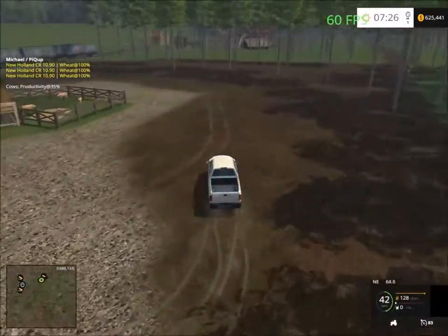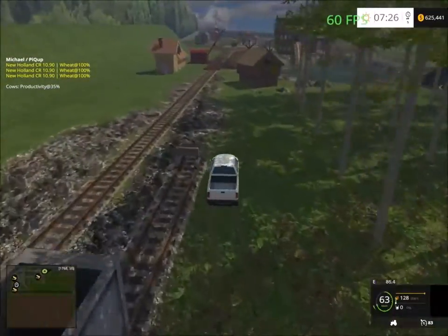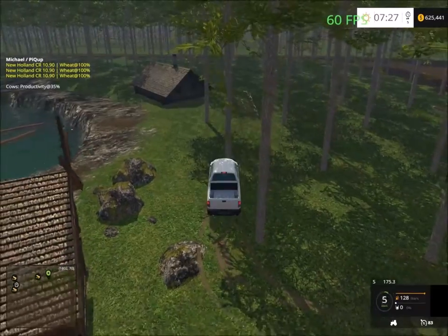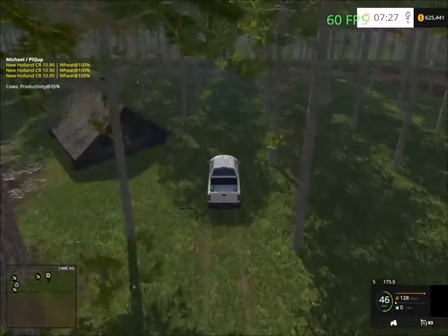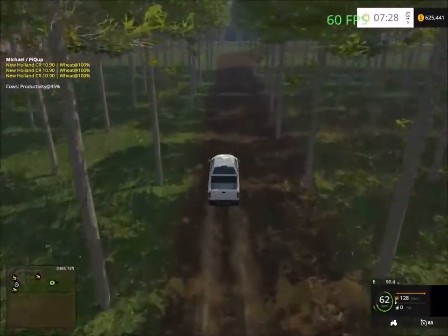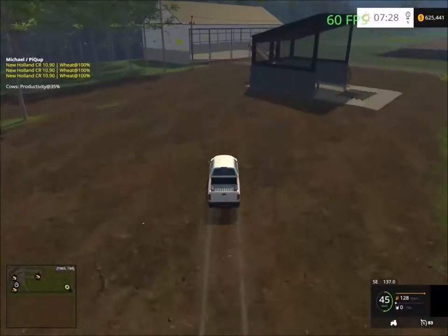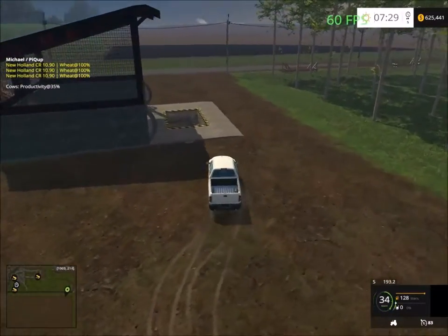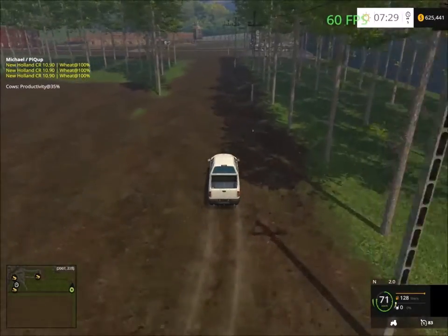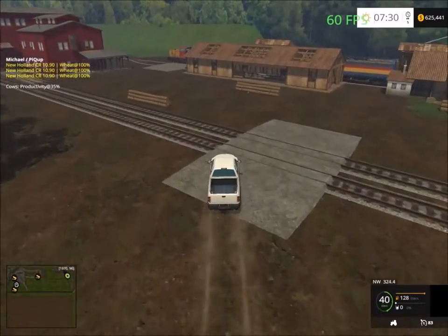We'll take that dirt road to get to the lumber yard. Here we have the lumber yard and a storage area — this might be the storage for wood chips. Up here is the lumber yard on the train line, with a cell point there for the lake as well. Very nice design to this map.